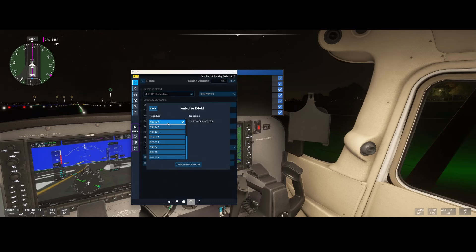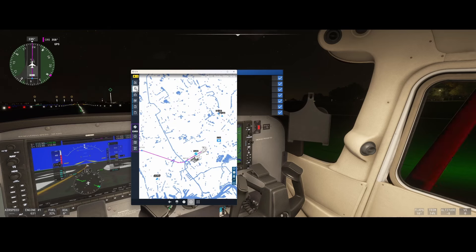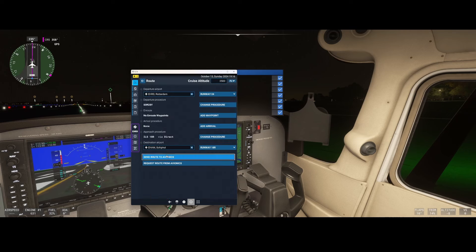We can add an arrival route — that's optional. Here you can see how easy it is to plan a flight from Rotterdam The Hague airport to Schiphol. Cruise altitude is set to 100 by default, which looks a little low, so let me change that to 2,500. You can set it to feet or flight level depending on your preference, and you can add waypoints by searching by facility. This is the intended way of adding the route to your aircraft. Once done, click Send Route to Avionics to send it to the aircraft.